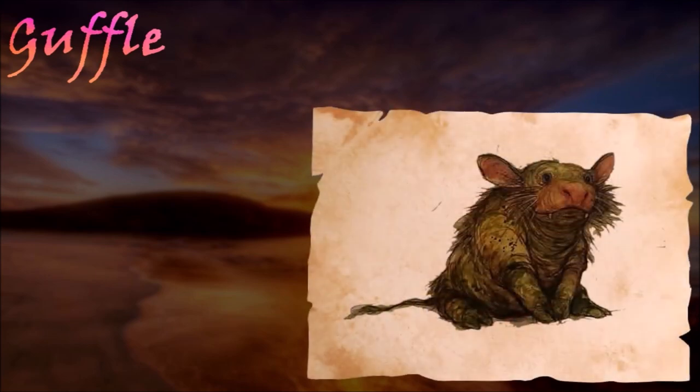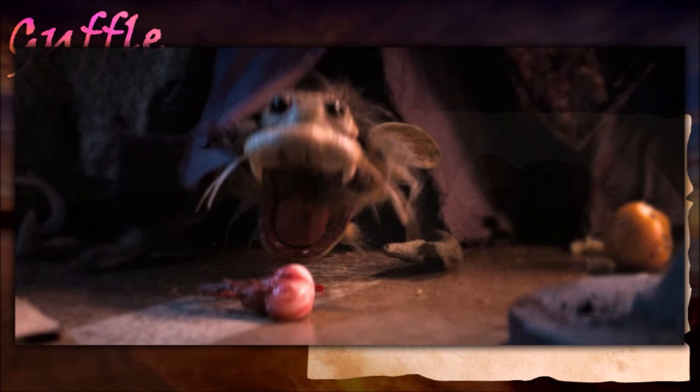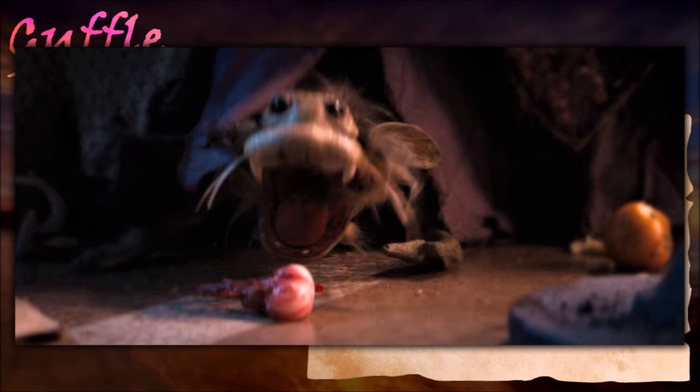Guffles were semi-aquatic mammals native to the estuaries of Sog and the Silver Sea. They were characterized by their whiskered snouts, black eyes and unusually loud emissions. In their natural habitat, they fed on fish and kept warm in freezing waters through an insulating layer of blubber. They are known for being hedonistic eaters with a propensity for breaking wind at ear-splitting volume. Apart from their poor table manners, they are extremely agreeable creatures with highly distinctive features, including shiny black eyes and chubby whisker-rimmed snouts.